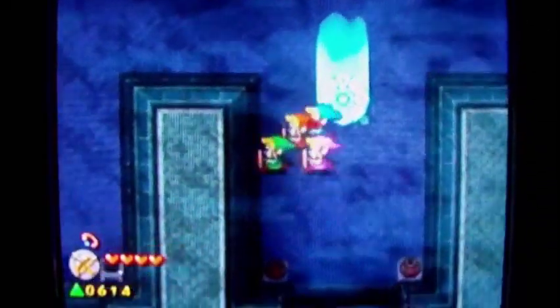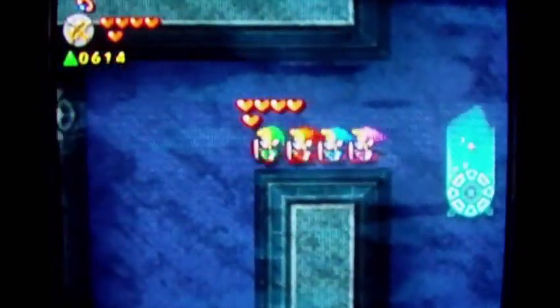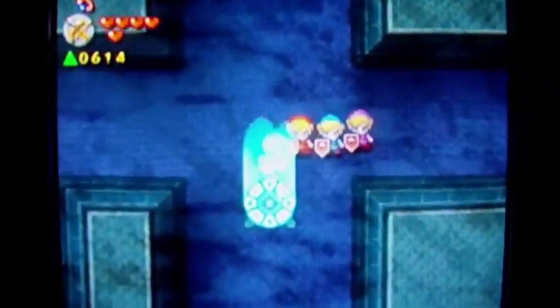I got another Moon Pearl for some reason — I guess it goes right there. There are some hearts. What's around the corner? There's a door, and over here is a blocked area. Maybe I can bomb that later.